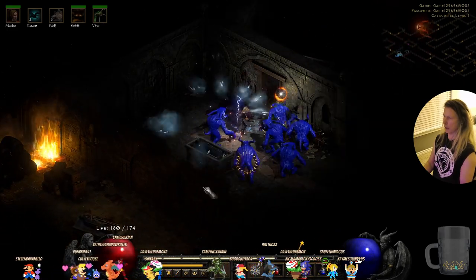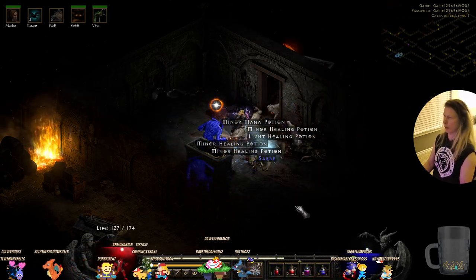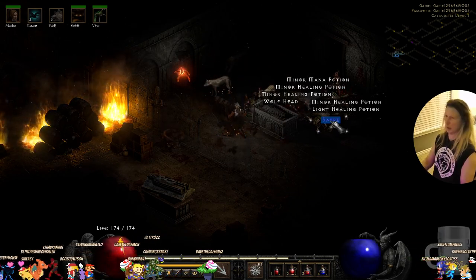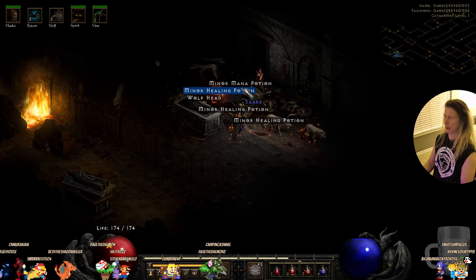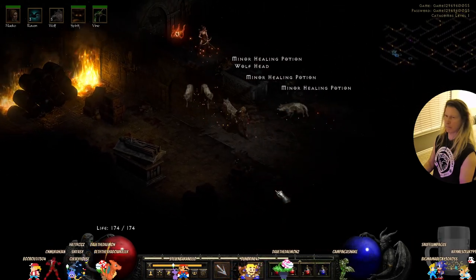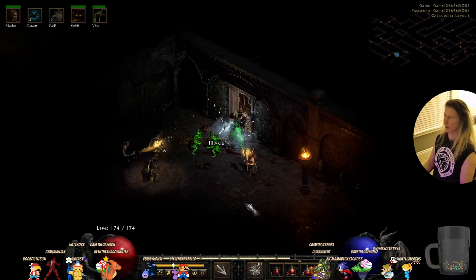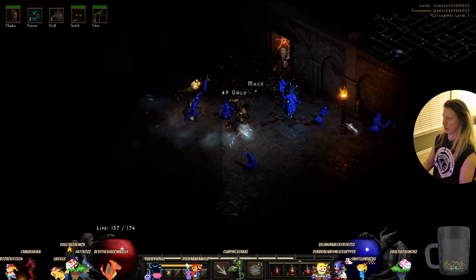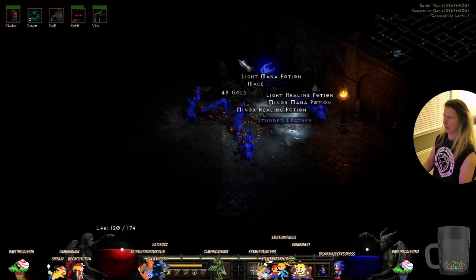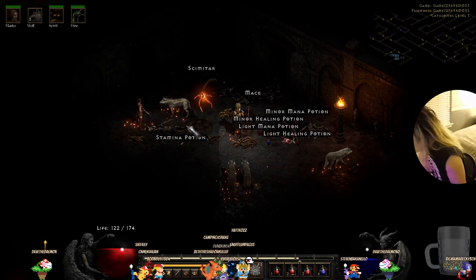We still need to find catacombs level 2. Let's freeze everybody. There we go — who's alive? We need a mana potion, light and minor mana. I do the best when I'm right in the middle of everybody — just keep spinning around.